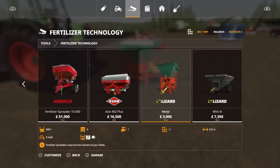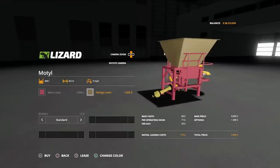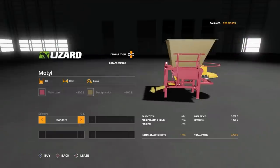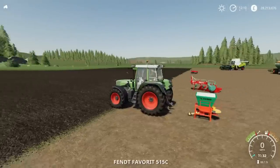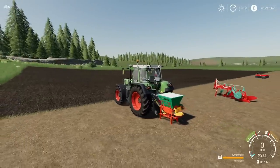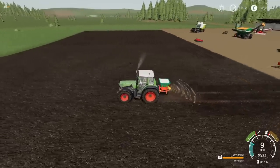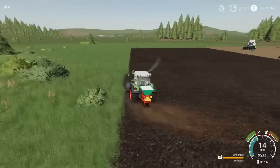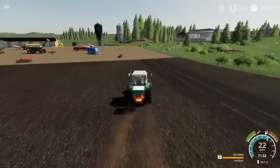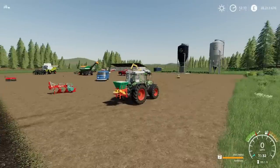3,000 to buy. It'll run at 9 miles per hour and it's got an 8 metre spread width. Options available: we can change the main colour to anything on that palette, which changes the framework, and another colour option changes the actual container itself. Then we can have it without stickers or with the Lizard logo. Once we hook it up — there we go — it does the job for small farms. Handy little bit of kit, doesn't take up a lot of room. That's the Lizard Motil by Pisa PL and Tom Sky.